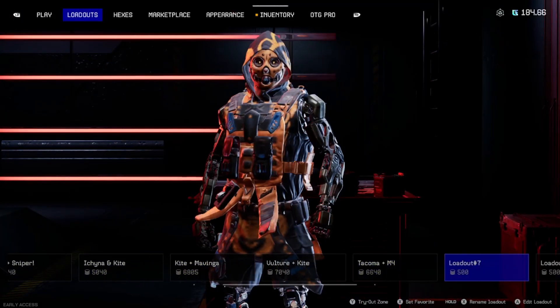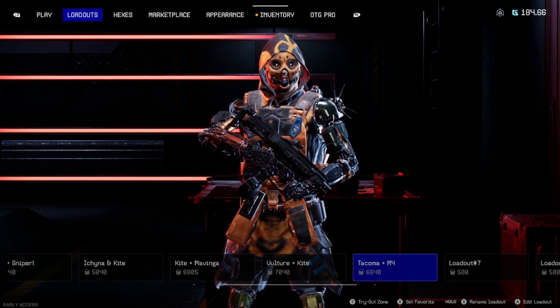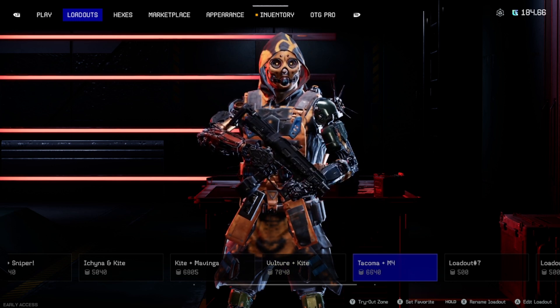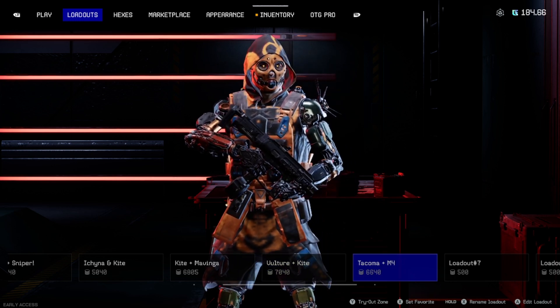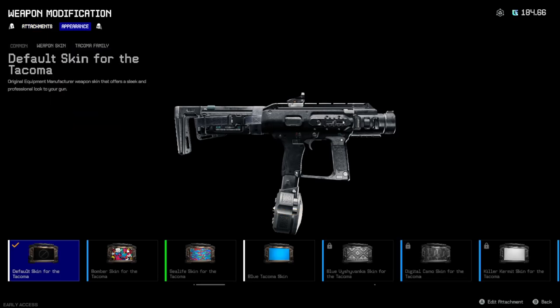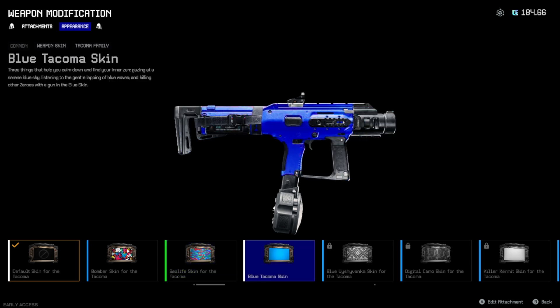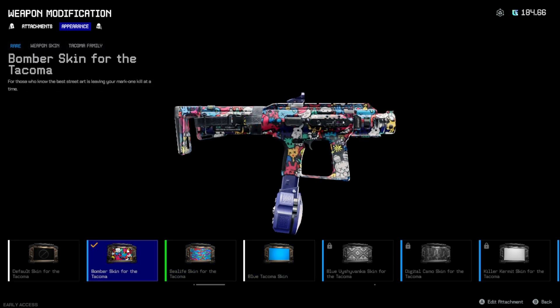Next in the classes we have the Takuma and the M4 Commodore. I recommend the M4 Commodore if you like assault rifles. The Takuma is a good SMG so I recommend that as well. My Takuma has a drum mag on it. We're gonna customize the appearance — I got those options and I'll go with that one.